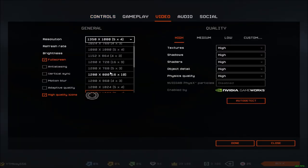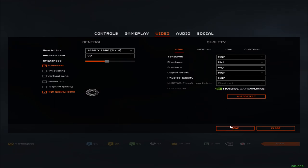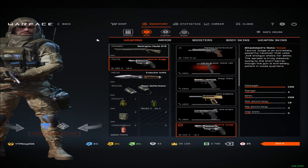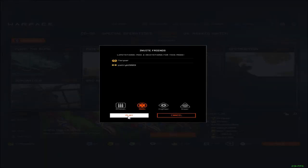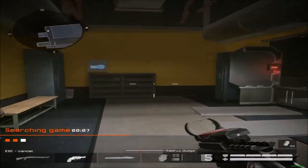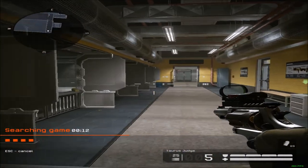The worst resolution is 1 by 1, which isn't actually in the game settings, so it shows as 5 by 3. As you can see, the character can't even fit. So today I'm going to try out these resolutions in-game — this shotgun can't even fit on screen at this resolution.